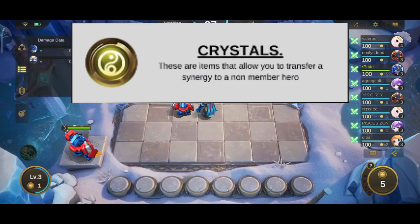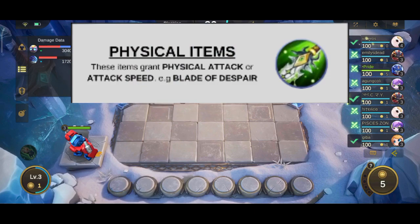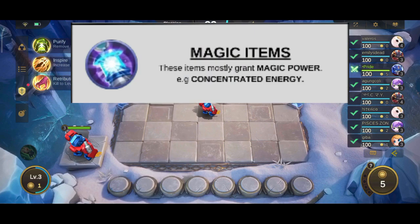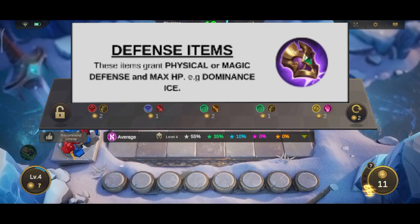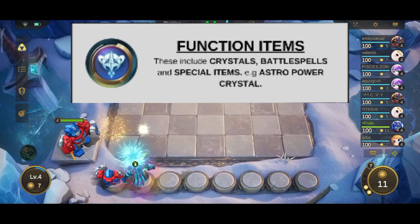There is also a special group of items called crystals, which allow you to transfer synergies — this will be fully expanded upon in the Blessings of Crystals video. Based on the stats granted, items can be divided into: number one, physical items which add bonus physical attack or attack speed; number two, magic items which add bonus magic power; number three, defense items which add bonus physical or magic defense or max HP; number four, function items which include battle spells and crystals; and number five, commander items which are exclusive to certain commanders.